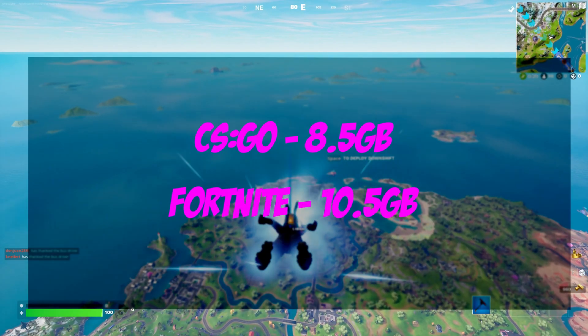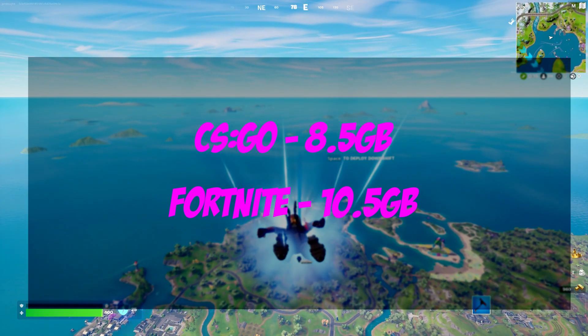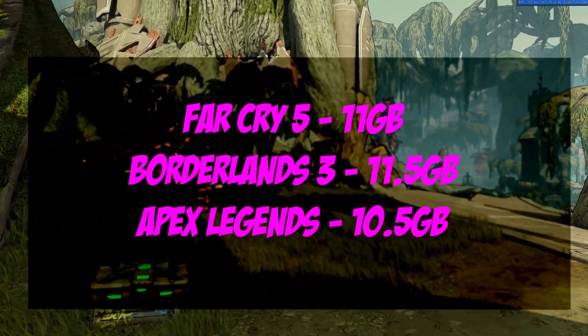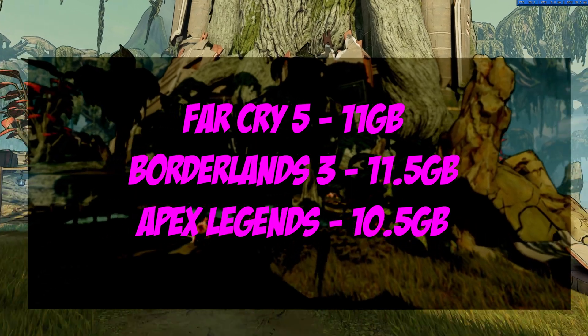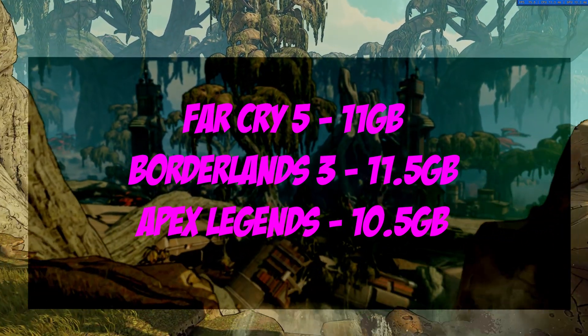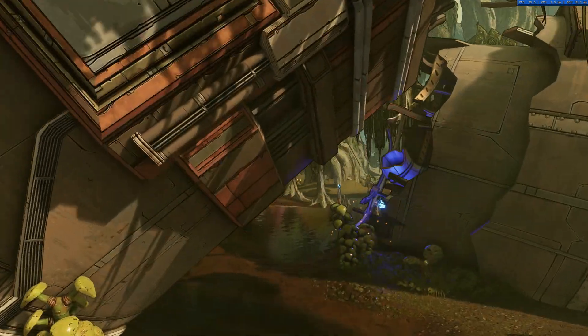For esports titles like CS:GO and Fortnite, CS:GO ran at about 8.5 gigs of total system RAM with those tabs and Discord open, and Fortnite ran at about 10.5 gigs. That's total system consumption, not just the game by itself. So for esports we are well under the 16 gig maximum. For harder-to-run games, Borderlands 3 used about 11.5 gigs, Far Cry 5 used about 11 gigs, and Apex Legends came in at about 10.5 gigs.